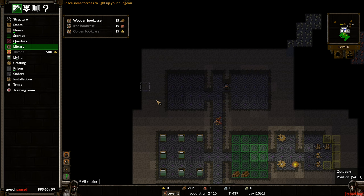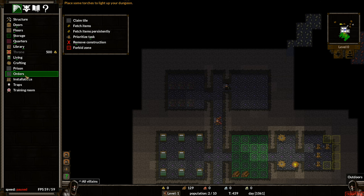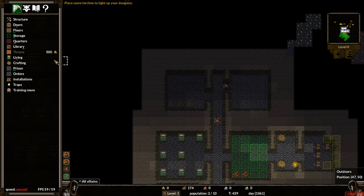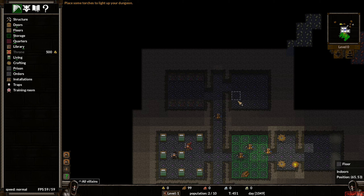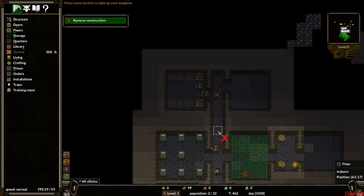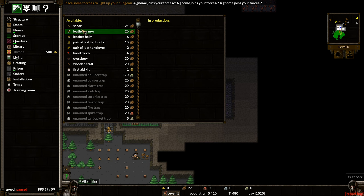Another thing we need to do is a library — library is wooden bookcases. I guess we can do it down here. You can remove stuff once you've placed it down. If I decide I want to cancel something, I can just cancel it like that. There are shortcuts for all of these main things — for example, pressing D takes you to dig. So we're getting more people now, let's get all these accepted. Now we want to start making stuff. If we click on this we can start making all our weapons and armor. I can see my forces by clicking here — I've got four gnomes and one imp.